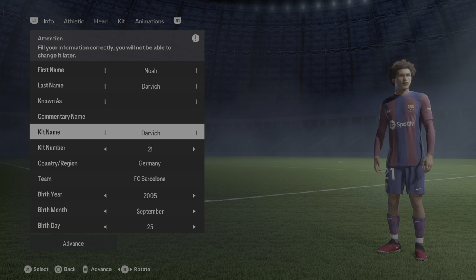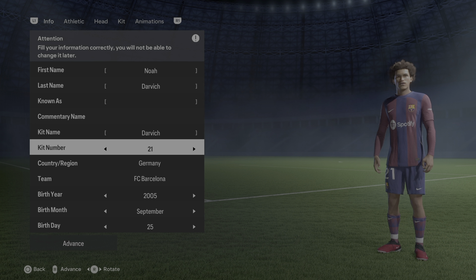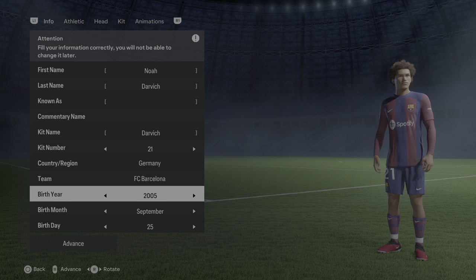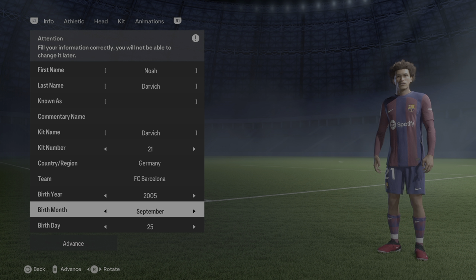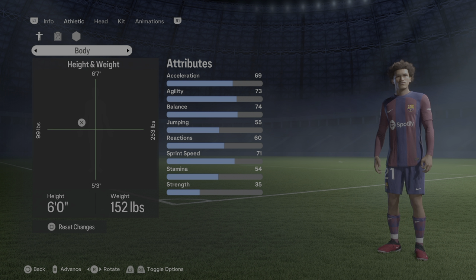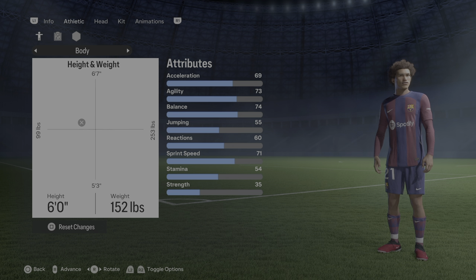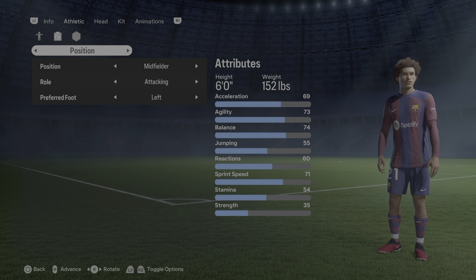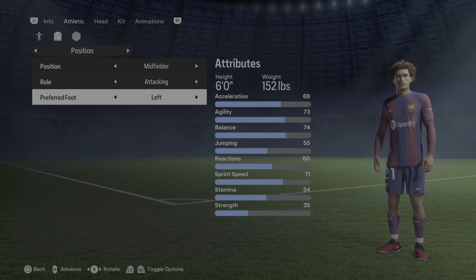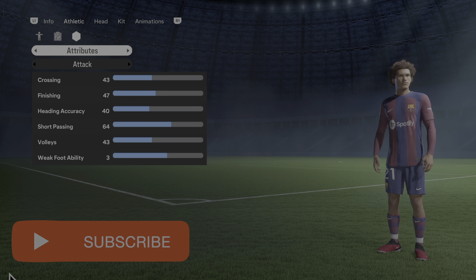The kit name on the back is Darvich. He's currently sporting the number 21. He's from Germany, FC Barcelona. He was born in 2006 but the limit is 2005, so the month is September and the day is 25. He is six foot, 152 pounds. His position is midfielder, attacking midfielder, and he is left footed.